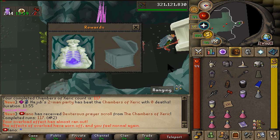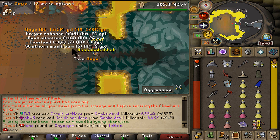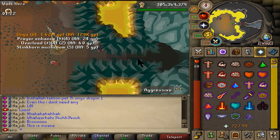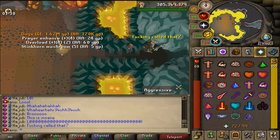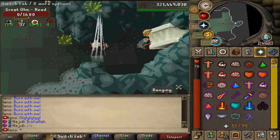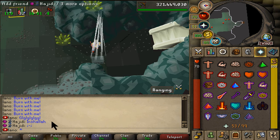KC 117 done, and look at that — we just got ourselves an onyx! That's a collection log entry from Tekton. If we got this collection log entry from Tekton, that is actually unbelievable! We could actually now finish this collection log — what the heck! This is so crazy. KC 118 out of the way — running this two-man party right now.